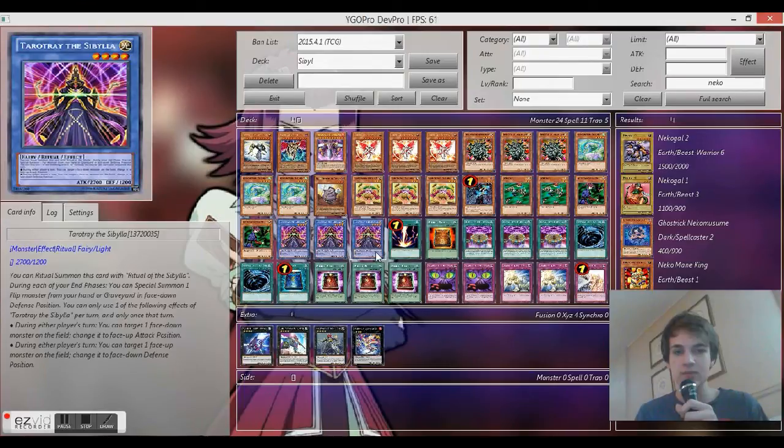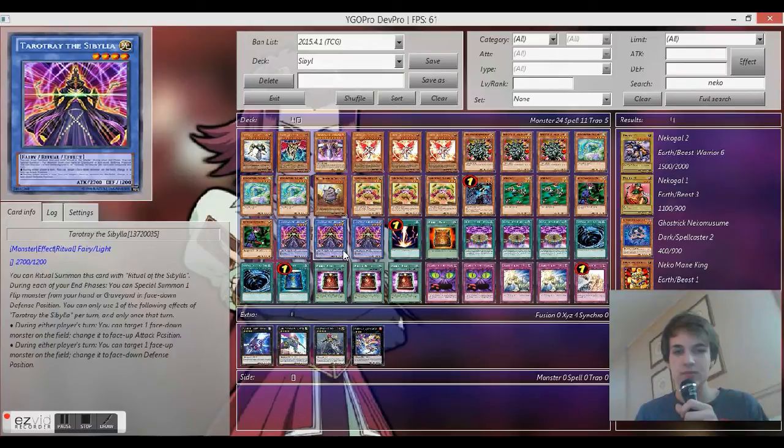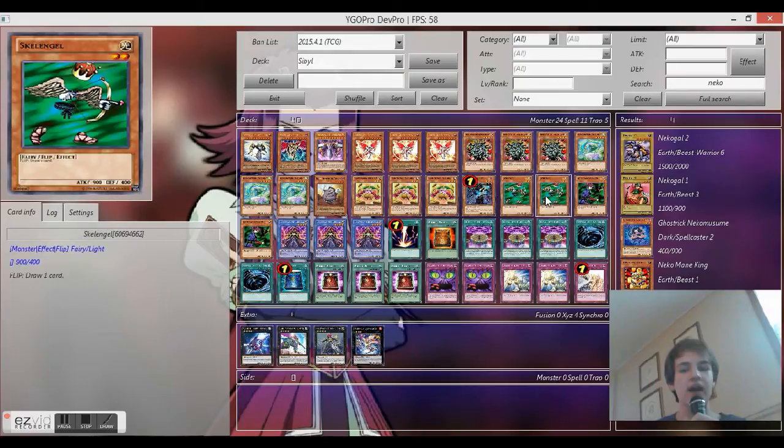The Extra Deck doesn't really matter — you'll go in there maybe once every 5 duels. Basically the whole idea of the deck is to get your flip monster effects activated, which you can do by either flipping them or using Tarot Tray's effect, which can flip monsters face down or face up once per turn. At the end phase, you can set one monster from your graveyard, special summon it, and set it face down.